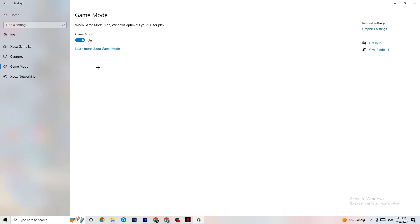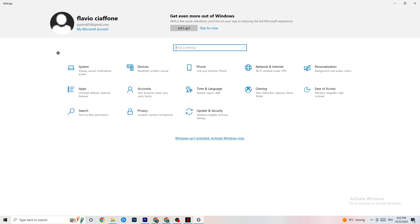Hit Game Mode — this one is a little tricky. I can't tell you definitively to turn it on or off; you need to check it yourself. Turn it on and try your game, then turn it off and see which runs better. Once finished, go back to the main Settings.